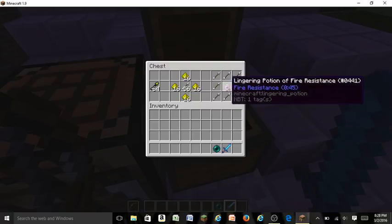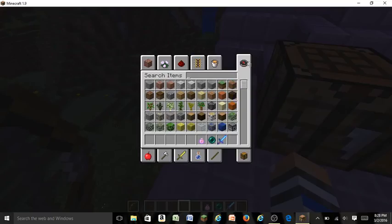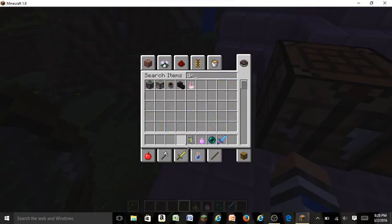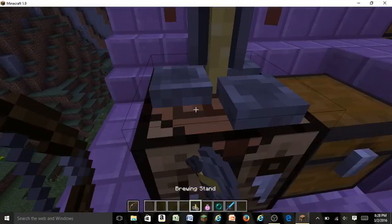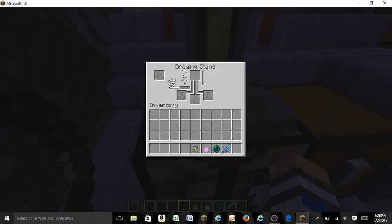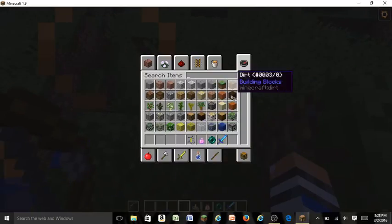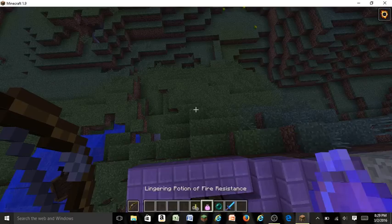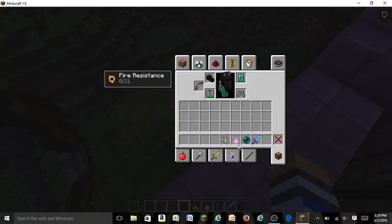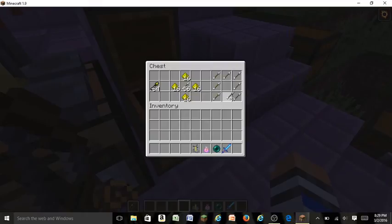Now we're getting into lingering potions. You get these by putting a splash potion into a brewing stand — which is different now, by the way. There's also dragon's breath, though I'm not sure if there's a use for that yet. In the brewing stand, you now have to use blaze powder to fuel it — one blaze rod gets you about 30 brews. You can throw a lingering potion down and any mob in that area will get the effect. They last about 40 seconds, but they're not too overpowered since the area effect does less than drinking the potion directly.